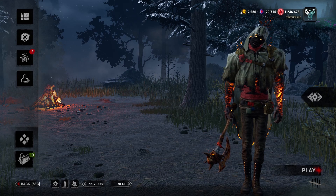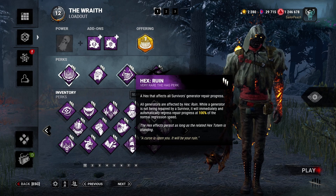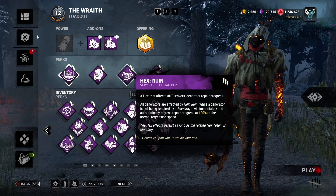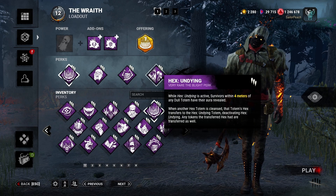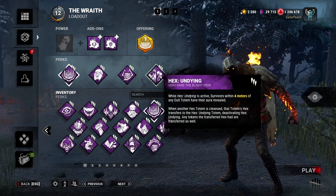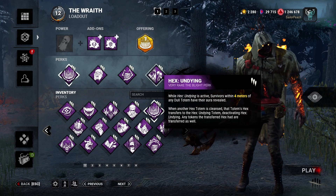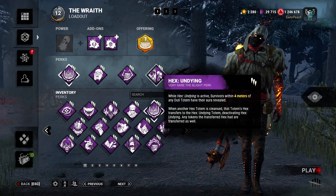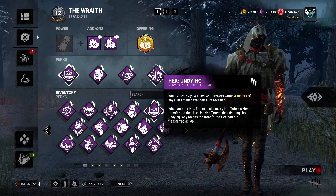To pair up this week we're going all in on the Hexes. We have Hex Ruin: when a gen is not being repaired it regresses at 100% normal regression until the Hex is cleansed. And we also have Hex Undying: any survivors within 4 meters of a dull totem have their aura revealed, and when another Hex totem is cleansed, Undying takes its place instead. All tokens and effects move over, so it's quite nice.